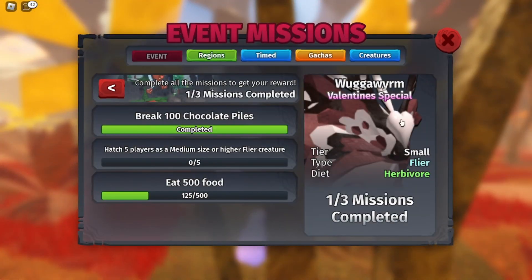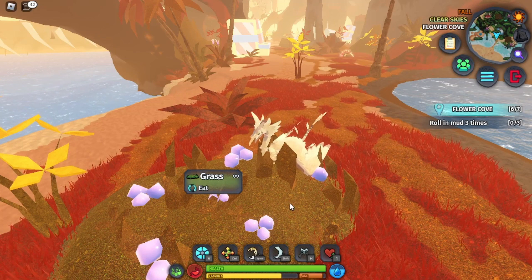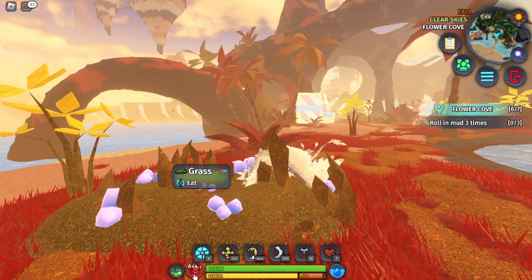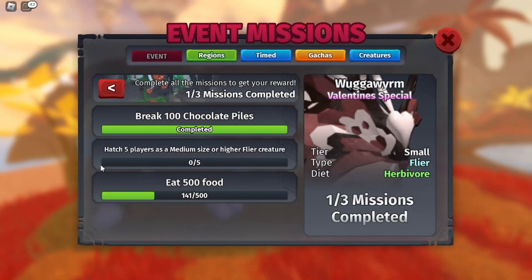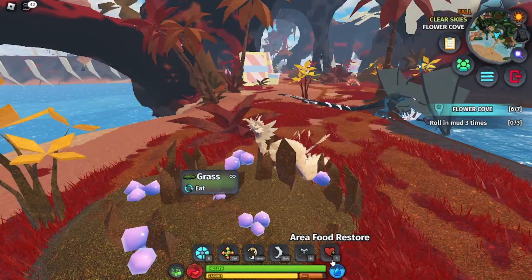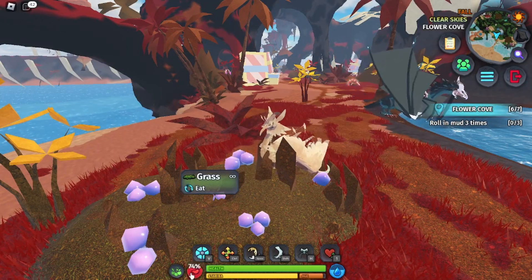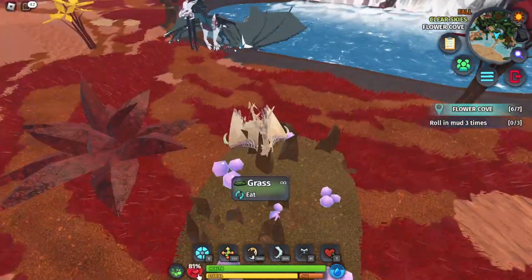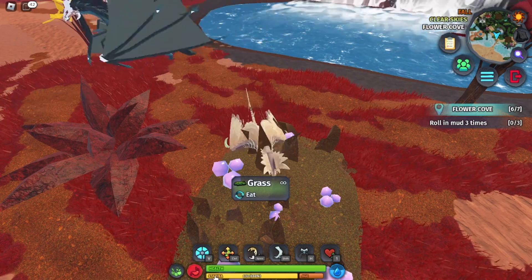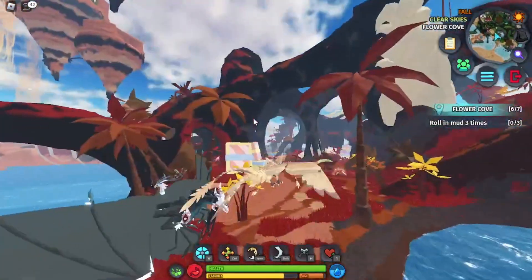The final mission is eat 500 food. I would recommend when you're doing the chocolate box quest to wait until your creature has a very low hunger so that you can get a lot of it really fast. It goes up pretty fast. This is also why I picked the Karakra, because if there's no grasses around you, you can use the area food restore to restore any plants or bushes that have been stripped of all their food. Just going from 30% to 100% has given me quite a bit of food.